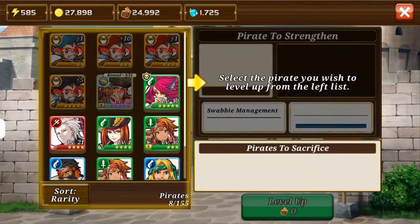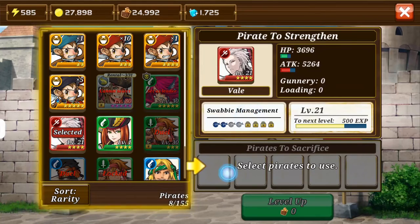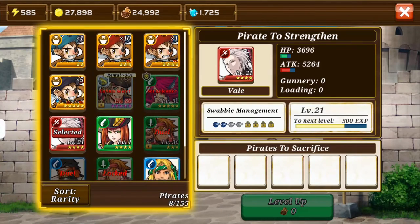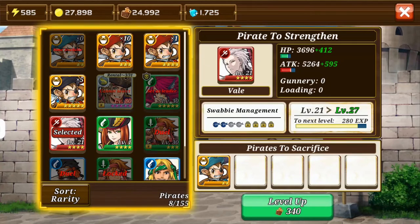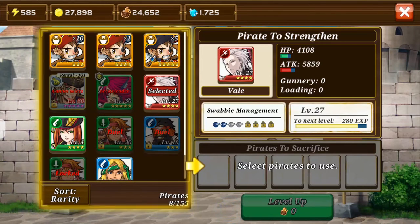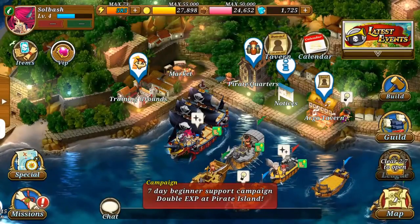You go into the training grounds and you can do strengthening. Let's select this guy — I've got a lot of five-stars, but this one is at level 21, so let's go with one of the two-stars. It costs a little bit of rum — I mean, it's a pirate game, of course there's going to be rum. He's up to level 27 now. I could get him to 30 but I don't have the materials to upgrade further after that, so that would be a waste. I could go through the map and start doing some more missions.